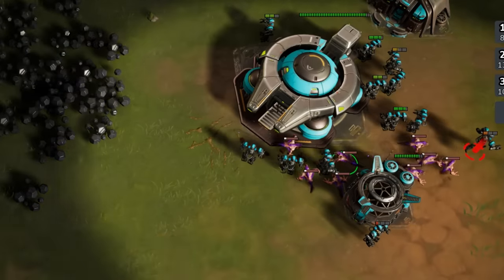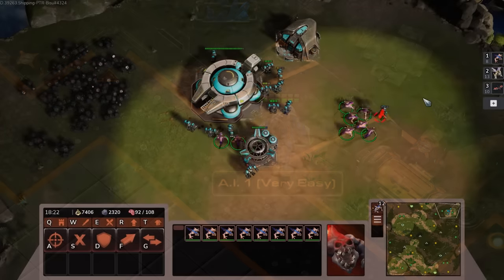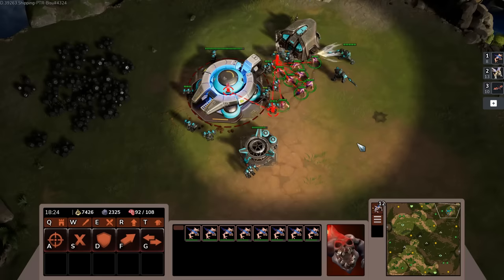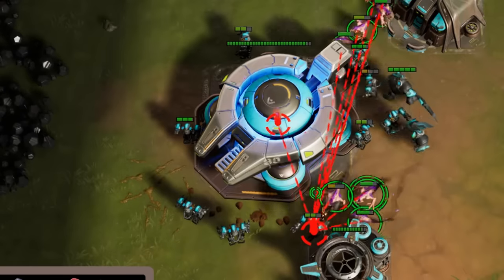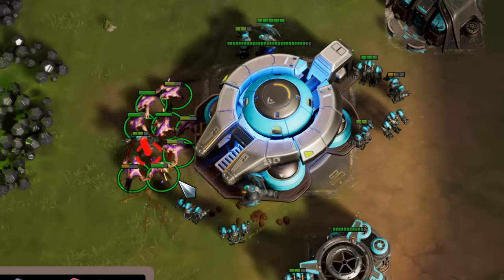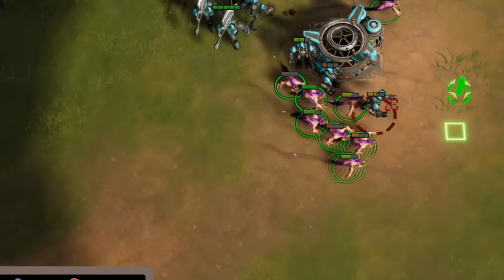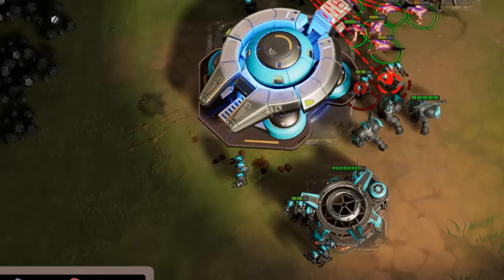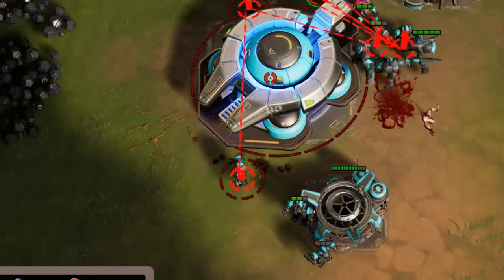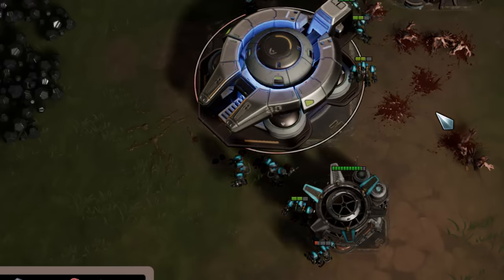Fiends cannot be directly created out of any structure. You can only get them through splitting Brutes or Infest abilities. The Fiends are very much like Zerglings from StarCraft II — they're low health, high damage, easy to swarm, and very fast. One of the most interesting things about Fiends is that they naturally lose health over time. While this may sound like a huge disadvantage, it opens up some really interesting plays, such as keeping them on Shroud to have white health regeneration keep them alive, or taking down a health camp to heal them up as well.